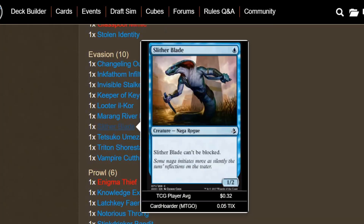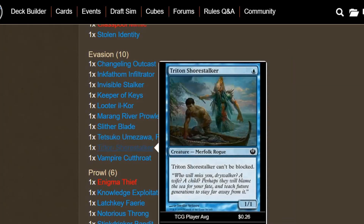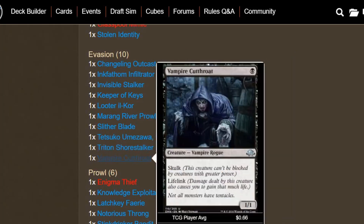We have Slither Blade, another 1/1 for 1 that can't be blocked. We have Tetsuko Umezawa, Fugitive — 2-mana 1/3 where creatures you control with power or toughness 1 or less can't be blocked. Triton Shorestalker is another 1/1 for 1 that can't be blocked. And Vampire Cutthroat is a 1/1 for 1 with Skulk and Lifelink. Skulk isn't as good as just being unblockable, but it can't be blocked by creatures with greater power, so for the most part you're going to swing in easily against at least one player.